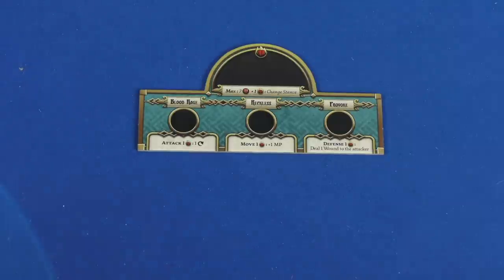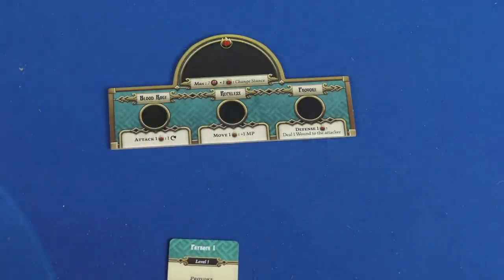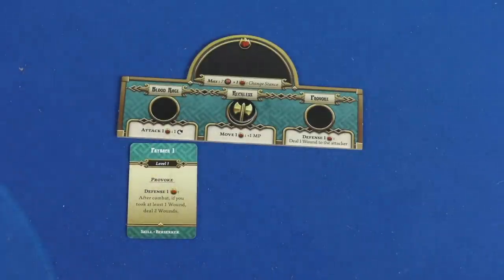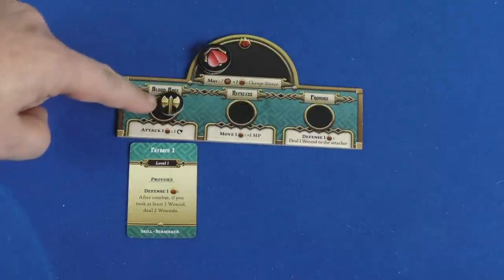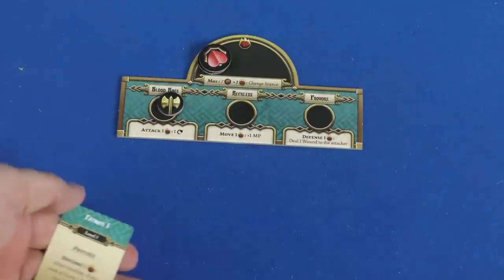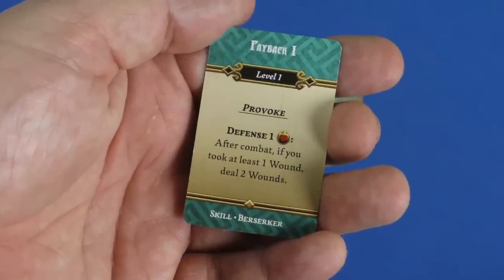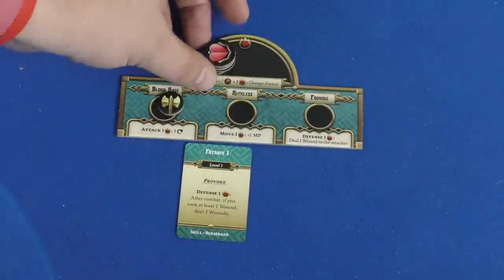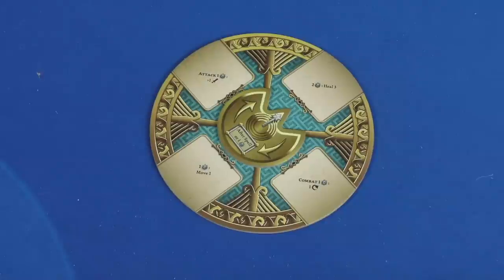Before final thoughts, here's a quick rundown of the six basic classes. First, the Berserker — they have three stances and a token that shifts between them, placing upgrades on each stance. Every time they take hits, instead of removing tokens they convert them to rage, which you spend to change stances and do different things. For example, under the provoke spot: spend a rage and after combat, if you took at least one wound, deal two wounds. The more the Berserker gets hit — and they have a lot of health — the more rage they spend to beat up enemies.